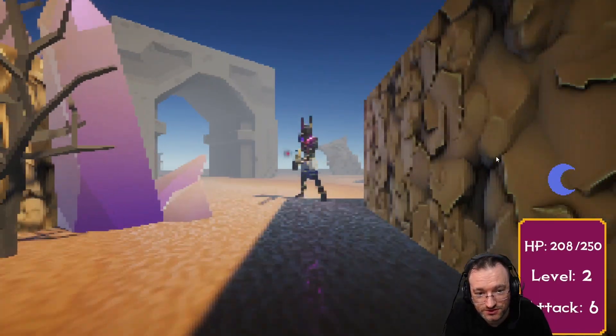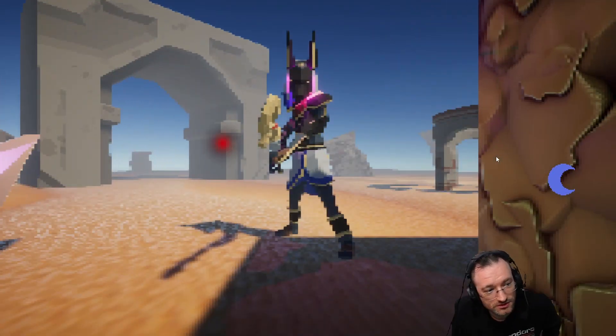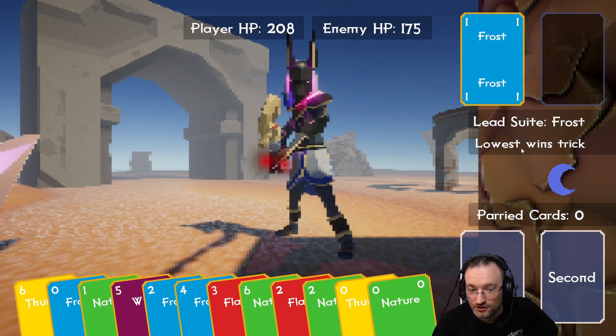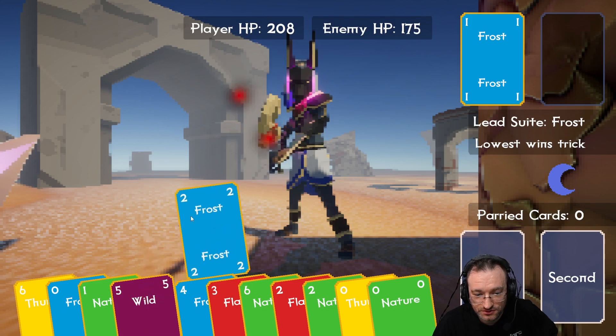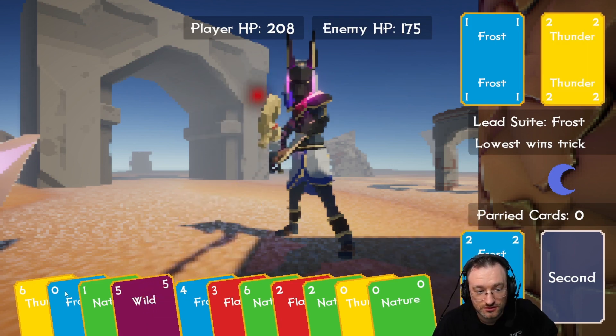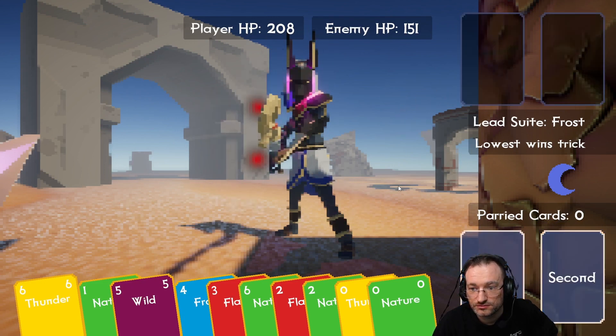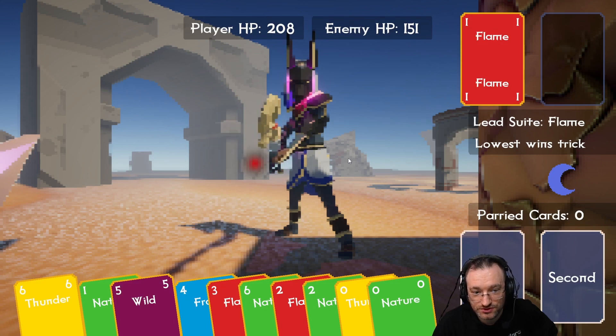Maybe this is the boss — it looks like some end thing here. Enemy HP 175. Lowest wins. Yeah, let's put the two out and this one. One — lowest one wins. We can't beat that so we might as well just burn stuff, but he might also change that.